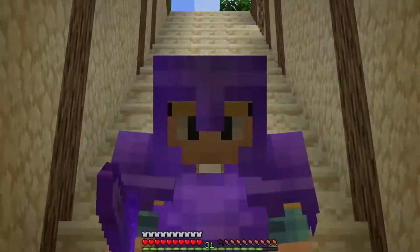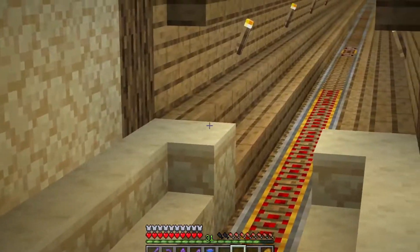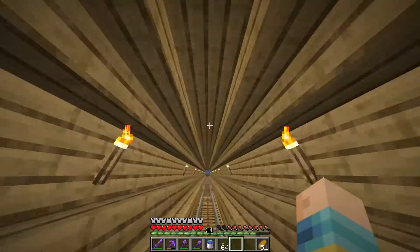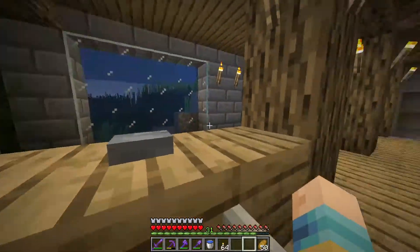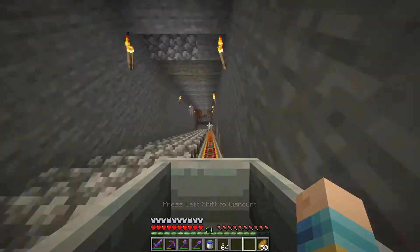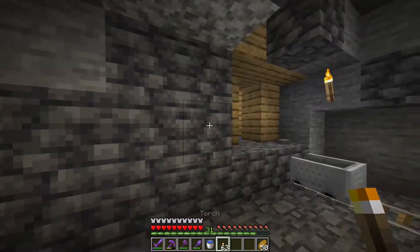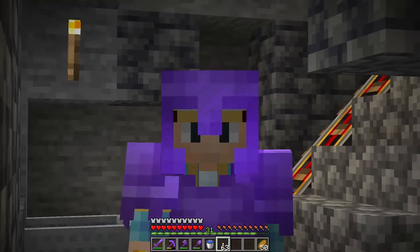So recently on my Minecraft server, the ROG SMP, I created this huge tunnel about 500 blocks long to bring my server to a new area to mine in. Now why am I bringing you along with me on this exploration? Because I found something really cool at the end. Here at the end of the tunnel, down the staircase which I recently made, I found a completely pristine and untouched mine shaft. I did a little exploration and placed a few torches around, but I'm pretty sure no one has explored this before me, so it should be completely fresh.